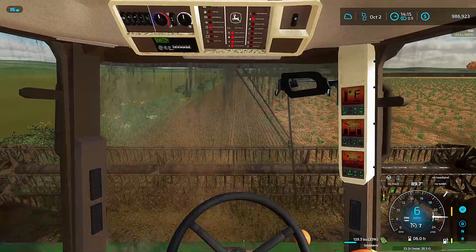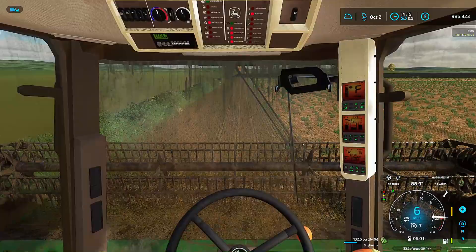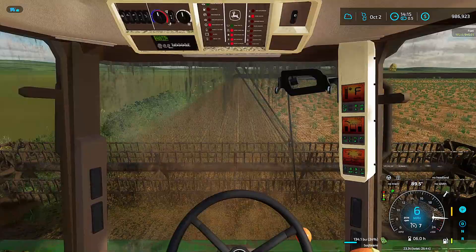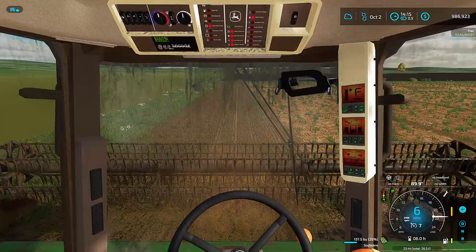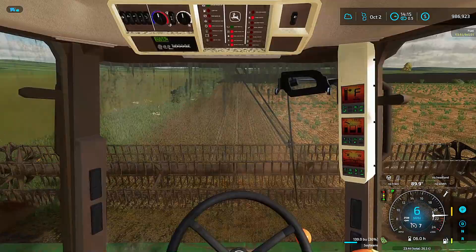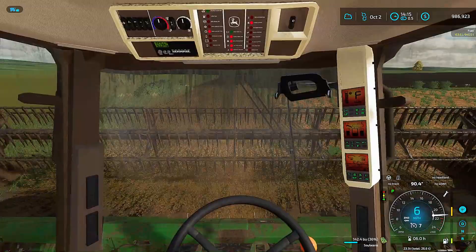I should probably pressure wash this thing off before I take her across. Clean off the windows at least, and then I gotta switch over my auger — I ended up buying a Westfield 94-foot auger with the swing-out, and you guys will see why eventually. But I gotta switch around my bank complex there and make sure I get everything.